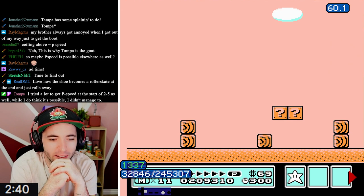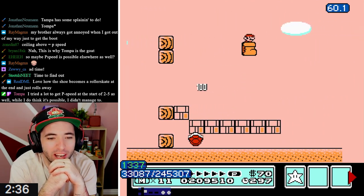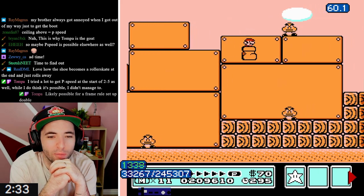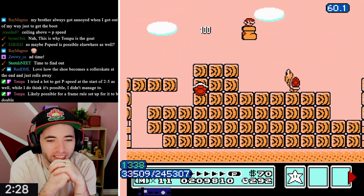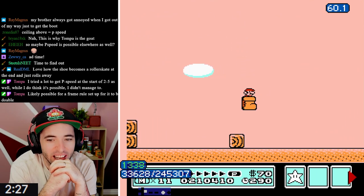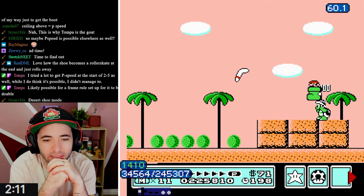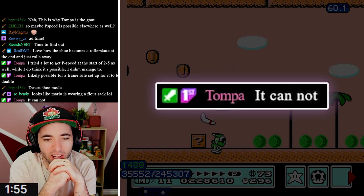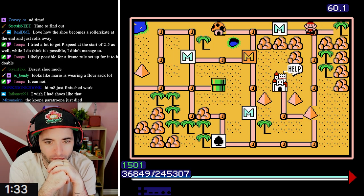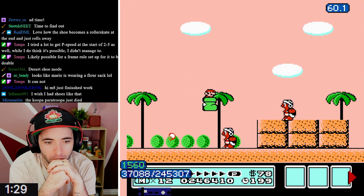Number five! Dude, I love that the Goomba Shoe changes palette color too. That creates so much more character for this actual run. This is something we all needed to see. Wait, can the Goomba Shoe not stomp the boomerang? Did you try that, Tompa? Oh, shucks. That sucks. Boom boom.